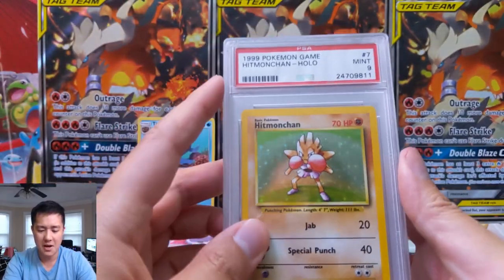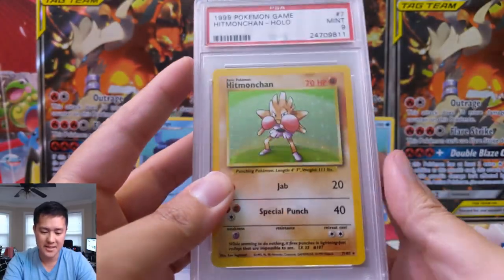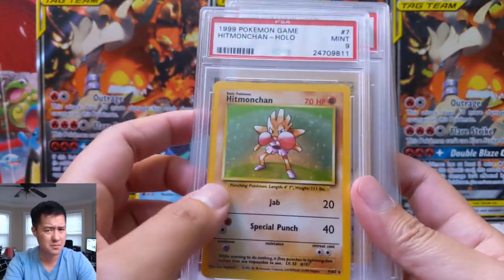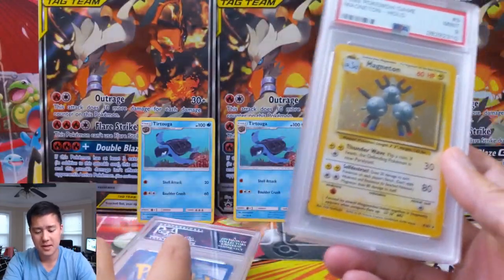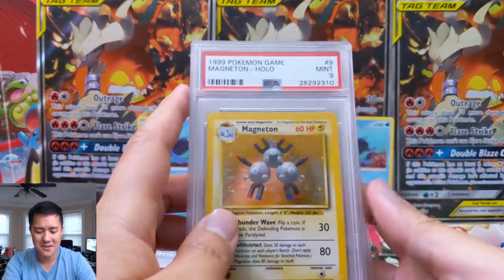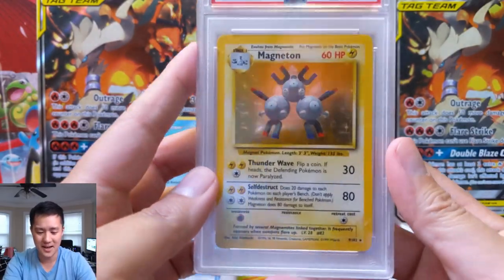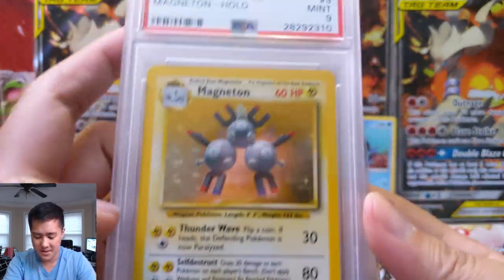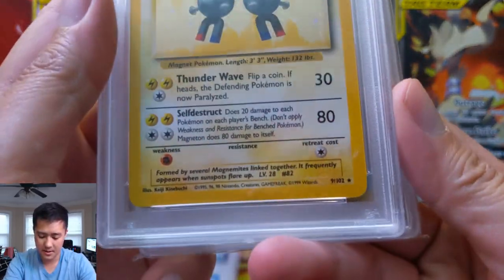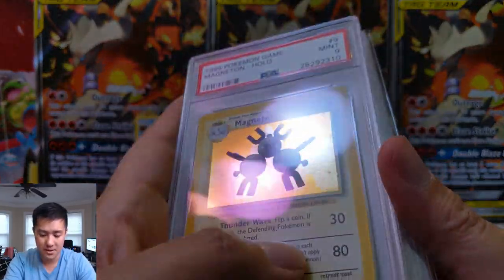Here we have another Hitmonchan at PSA 9. I believe Hitmonchan is actually very hard to get a 10, although I'm not sure if that's limited to unlimited, shadowless, or first edition. And we have Magneton PSA 9 — one away from gem mint. I wonder if it's the centering; you can look at the top and the bottom. I feel like there's more space on the top. I don't really see any scratching.